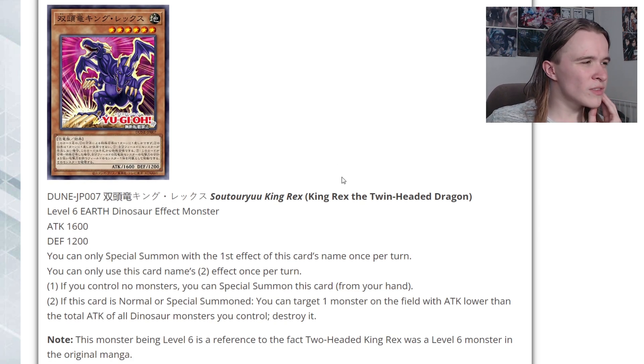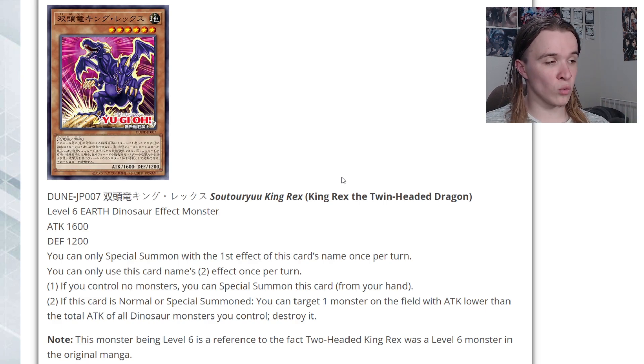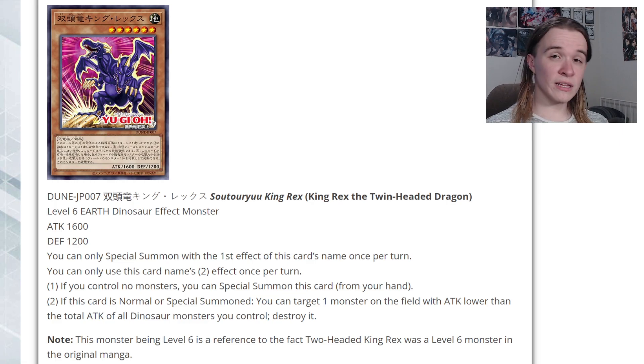This is actually not bad going second — it works really well with Lithosageon since it's Earth. Getting a free special while controlling no monsters lets you pop something with 1500 or less attack. I wish it said 'only Dinos' instead of 'no monsters' so you could pop your own baby. The main idea seems to be giving your opponent a Lost World token, special summoning this, and popping the token. It's a fine going-second extender, though the second effect doesn't pair great with the first. It is Level 6 for Xyz plays with the new Transcendric stuff.